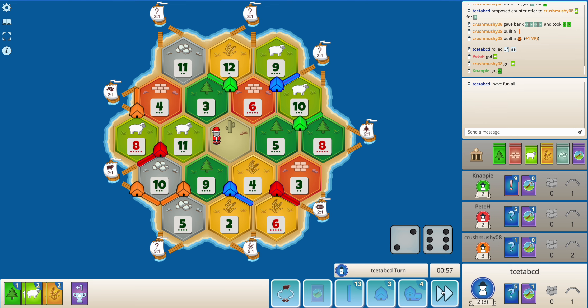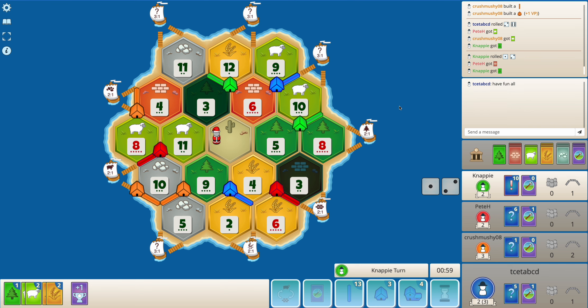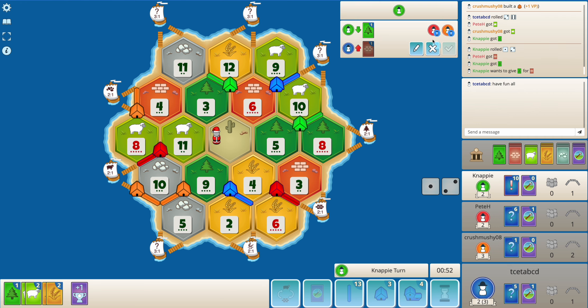There's not much that I can do here. I know orange has a sheep in hand which doesn't help me. Green has a brick, but I'm not sure what green plans to do. Green could have built a road towards the wood port — I think green wants to go for 3-4-11 here.